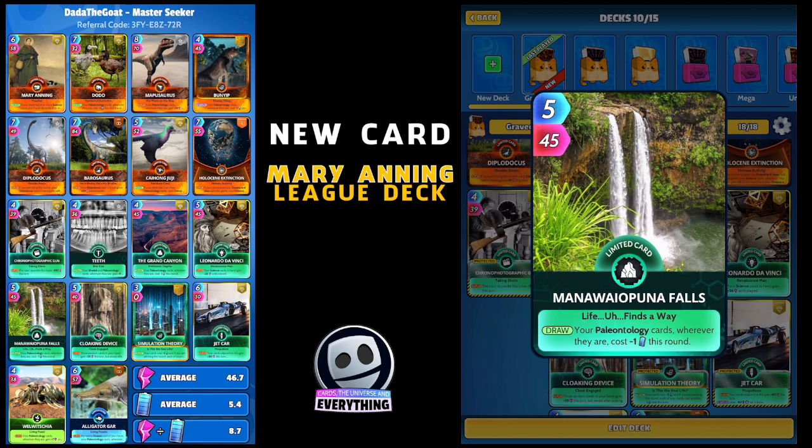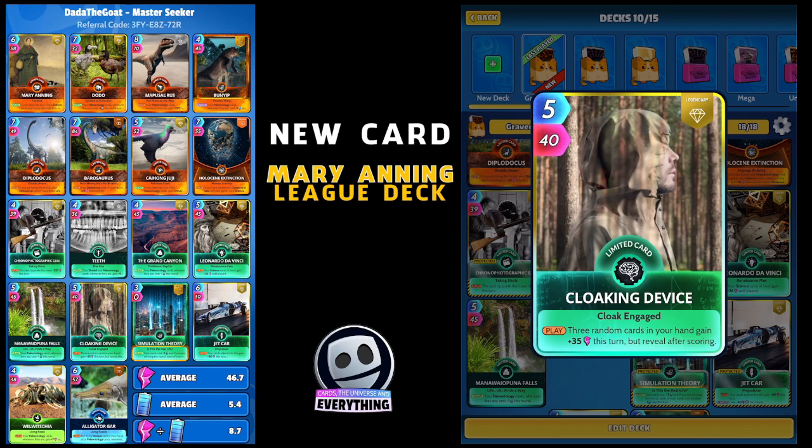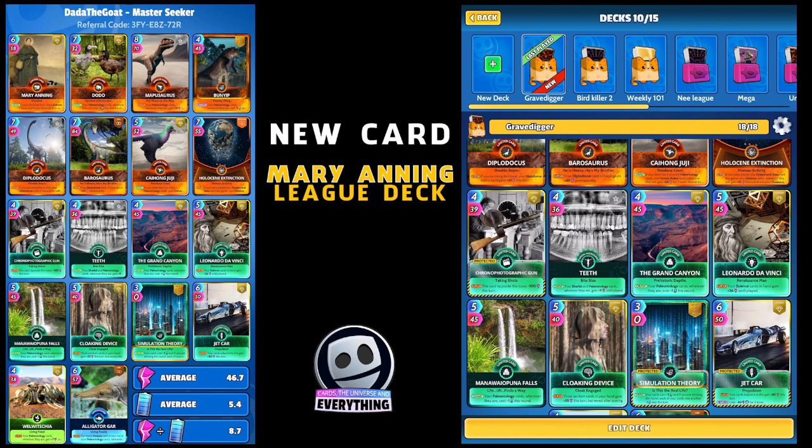I put in a couple more science cards. Cloaking Device - I like this card, it's quite cheap to play: on the play, three random cards in your hand gain plus 35 this turn. The only trouble is it reveals after scoring, so you never know if you're going to hit one, two, or three cards with that extra 35.